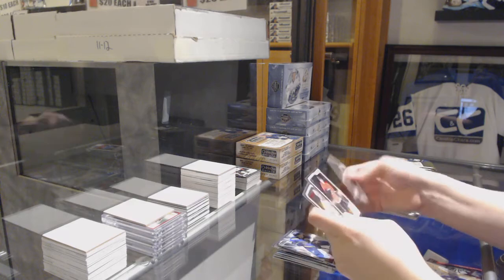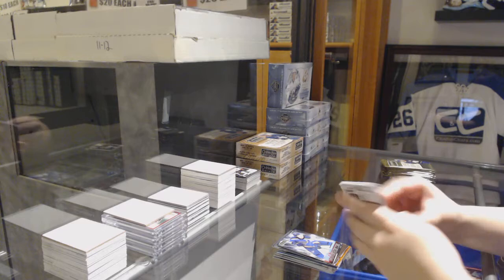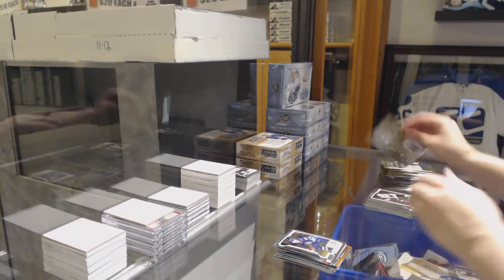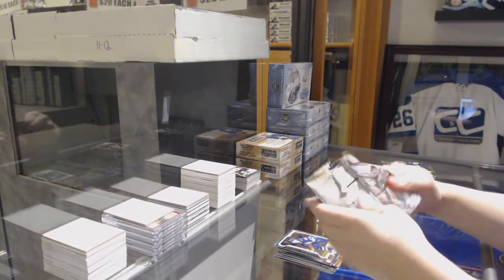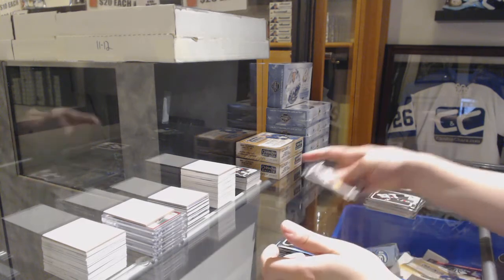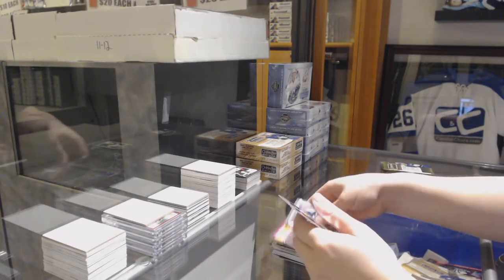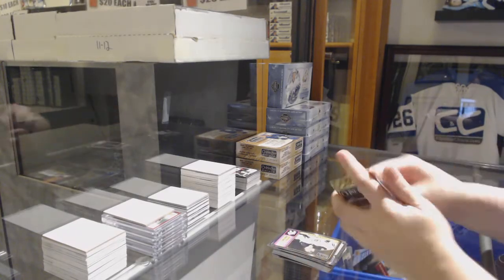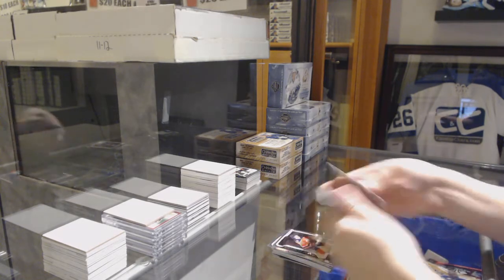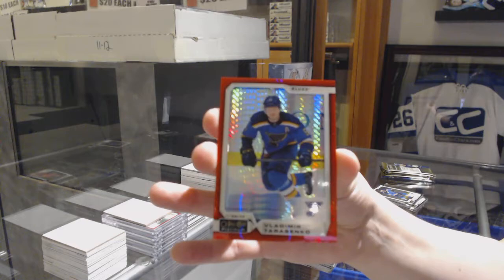Net Magnets of Tarasenko for the Blues. Rainbow for the Lightning, Tyler Johnson. Rainbow Retro for the Leafs, Travis Dermott. Rookie of Troy Terry for the Ducks. Retro for the Bruins, Tuukka Rask. Rookie of Evan Bouchard for the Oilers and a Red Prism numbered to 199, Vladimir Tarasenko for the St. Louis Blues.